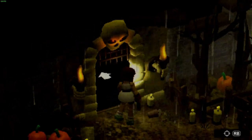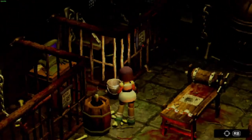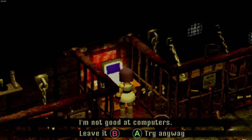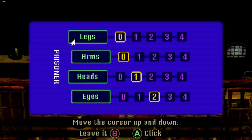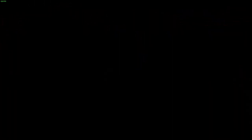We'll worry about those another time. One secret that I did forget to do — you need to leave this on, I believe. It's a human. Two legs, two arms, one head, and two eyes. If we do that, we can actually get another upgrade.